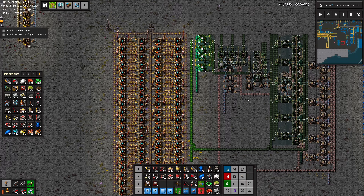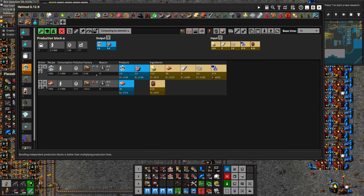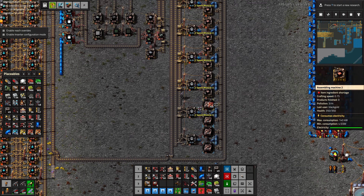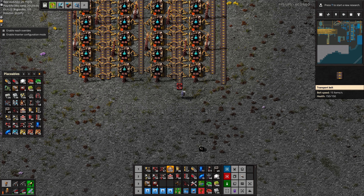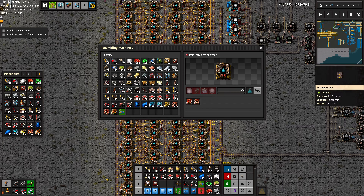This whole thing can be picked up and moved over here — give it a space. We just added some modules: speeds, and then productivities. This output comes down and it needs to combine. And that's half of the input resources.